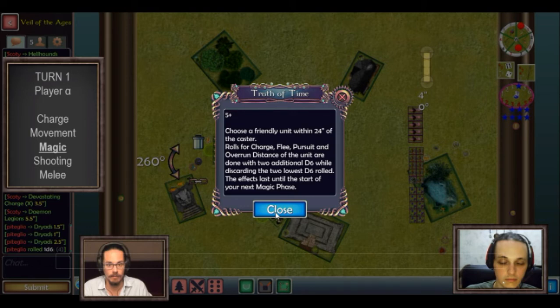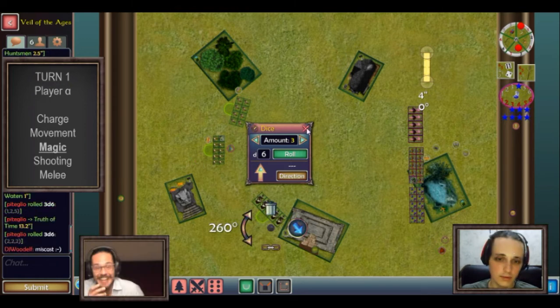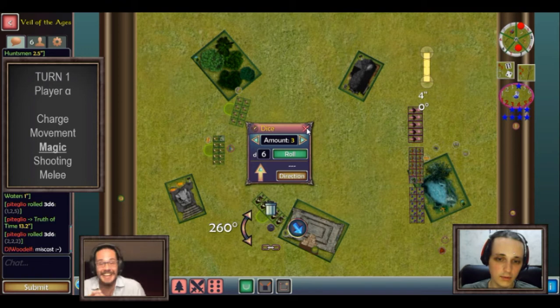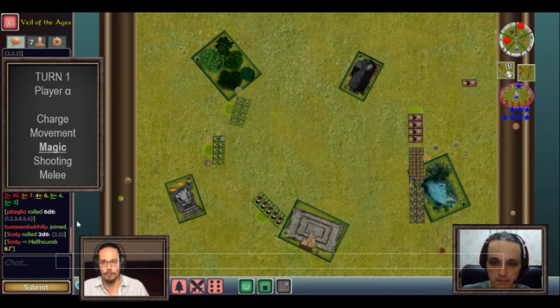I cast healing waters on the archers, which is not dispelled. Then I try to cast truth of time on the wild huntsmen and, as you can see from my face, I miscast with three dice — two, two, and two. But Urza realizes he has to dispel the spell anyway, so there's no miscast for me. He manages to dispel the spell and saves my druid in the process. In the shooting phase, the archers shoot at the hellhounds and I manage to kill one.